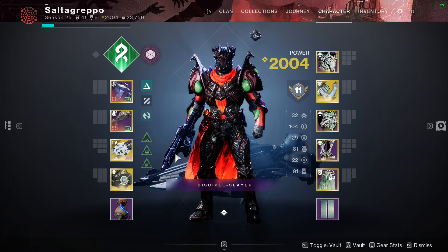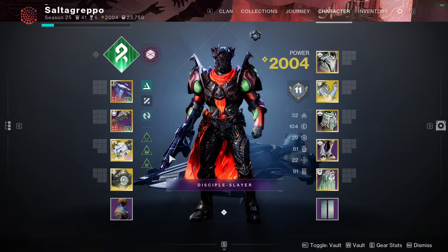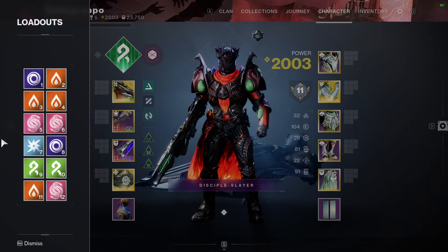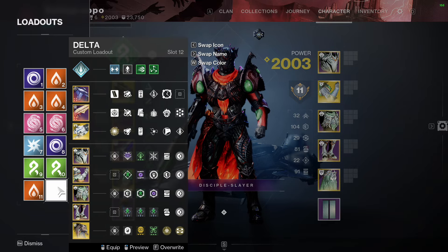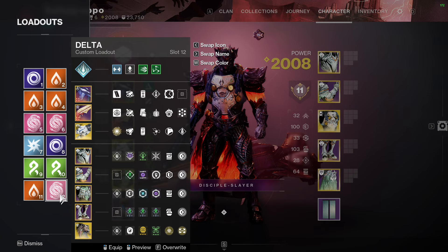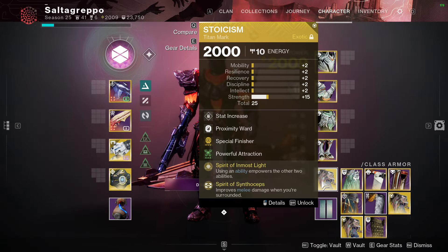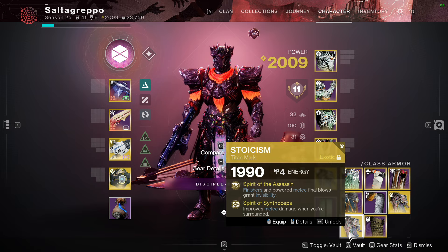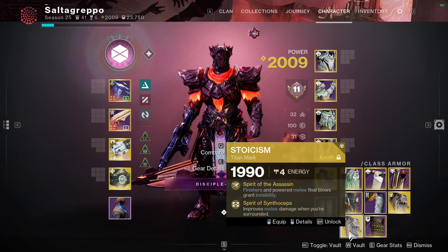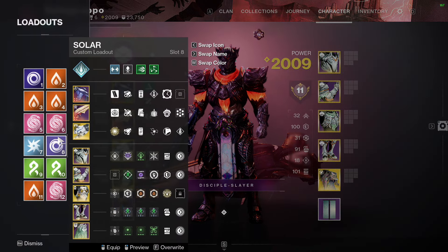Apparently Consecration is 2x against bosses instead of 2.5x this patch due to a bug, so it's just not practical for DPS. For the class item I'll be running the Syntho-Oathkeeper exotic class item — I think it's the best option. I also have Assassin-Synthos but you lose invis very easily by spamming Consecration, so I prefer the ability regen.